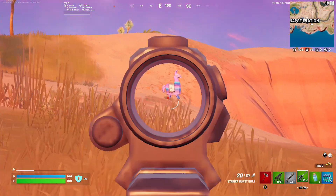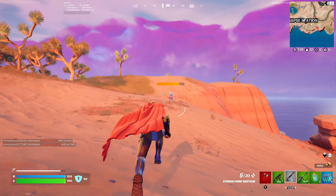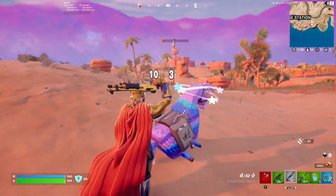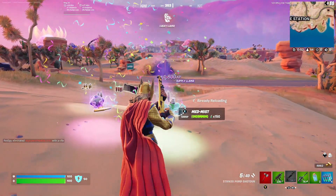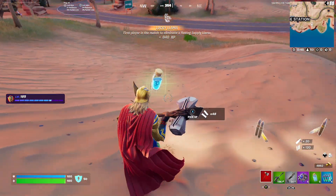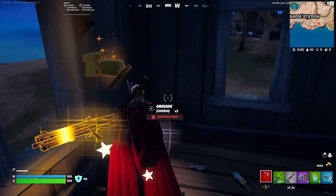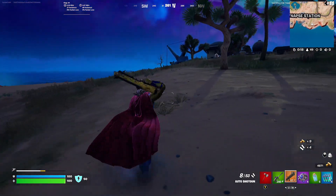Let's get this llama. I rarely get llamas in no-build, but I feel like it's really risky to get llamas in no-build, obviously because you don't have cover. Get out of here. Let's go — this is our game! We got a gold auto off a regular chest, let's freaking go!